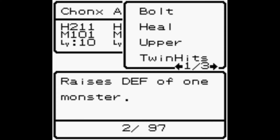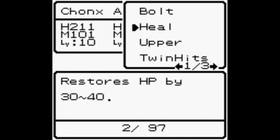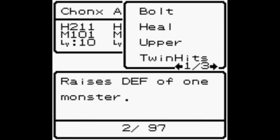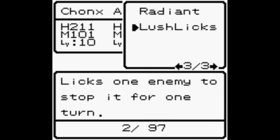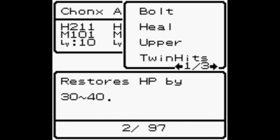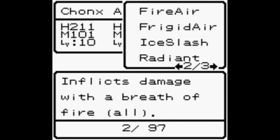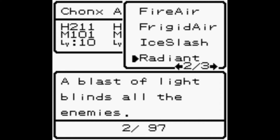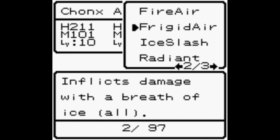I like having the capability to increase my defense - that's very handy. We're not getting rid of Twin Hits, that's a deal breaker. I really don't want to get rid of anything on page one. If I had to get rid of something on this page it would be Upper. Ice Slash is the only thing we have that actually uses our attack. Maybe Radiant and Ironize - yeah I feel like we can get rid of Ironize. It's a handy skill for catching things but that hasn't been a problem in this playthrough. Radiant could be useful - just in debuffs.